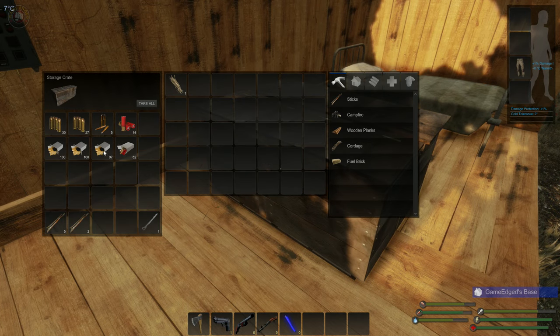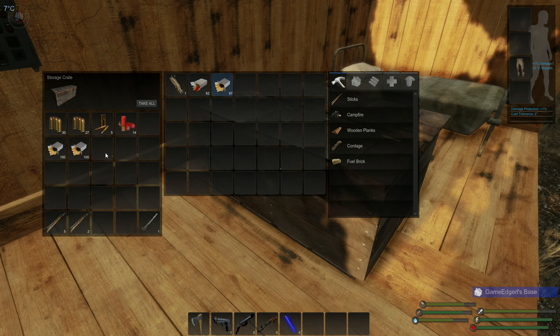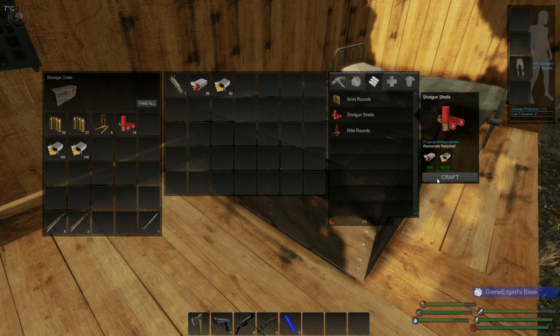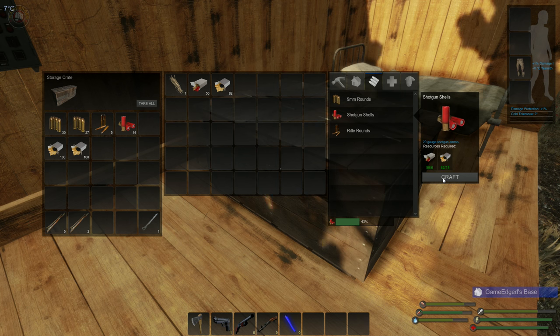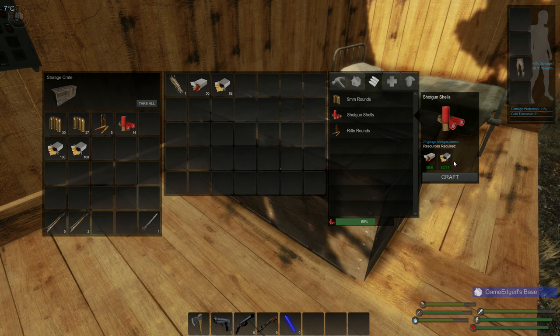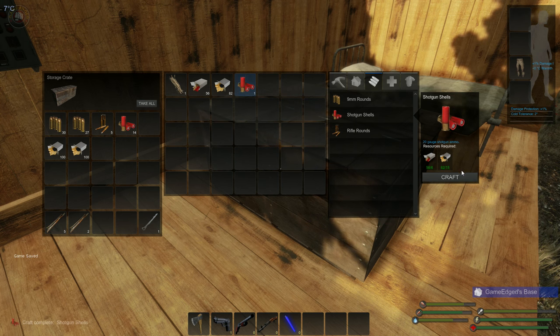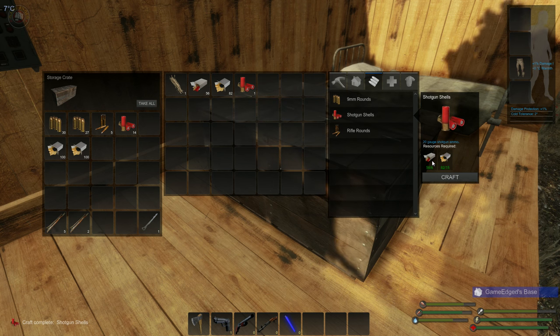We have a lot of shotgun ammo right here. We can actually craft shotgun ammo very easily by placing everything together and then selecting shotgun and craft. All you need is the shells and the gunpowder, and it gives you shotgun shells — 20-gauge shotgun ammo. I waited to try this with you guys. It gives you one — that's steep. If you need six shells you should get six.